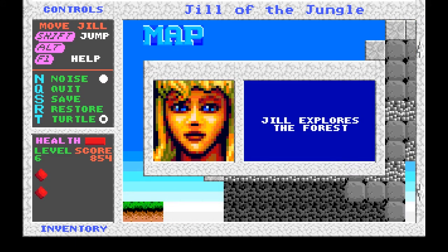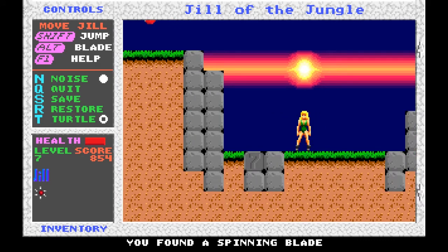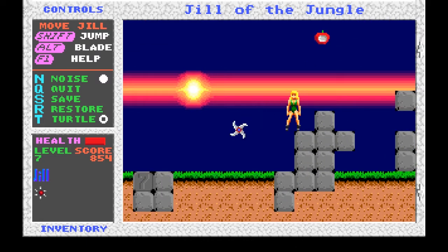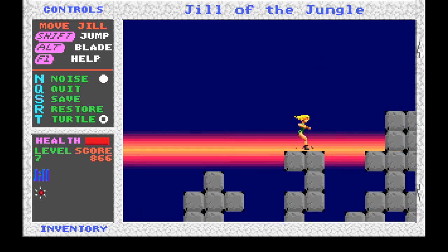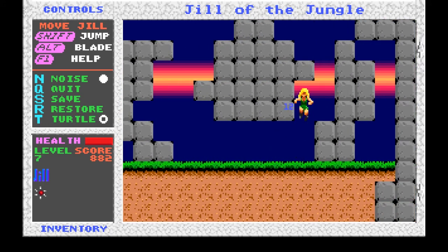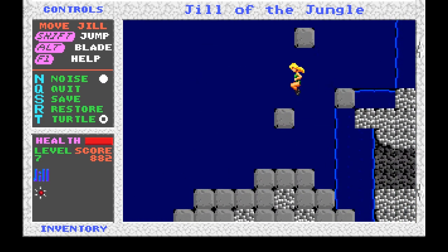Jill explores the forest. This is the first time we're getting a spinning blade, which works a little differently compared to the knives. The spinning blades fire out and bounce around, but you do not need to pick them up again in order to keep using them. You can only have as many on the screen as you have in your inventory. Like most weapons, they're generally a one-hit kill for a lot of the different enemies you encounter.